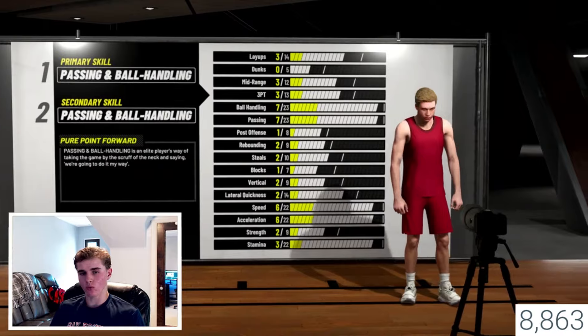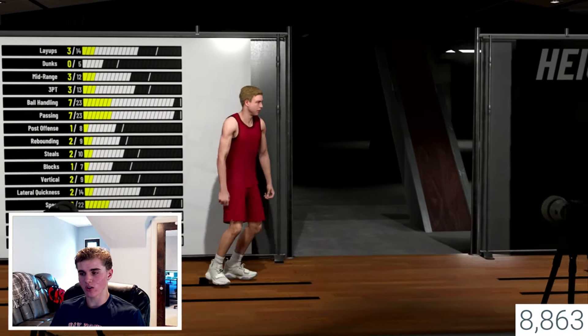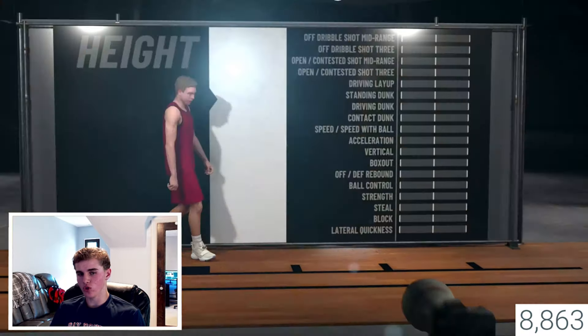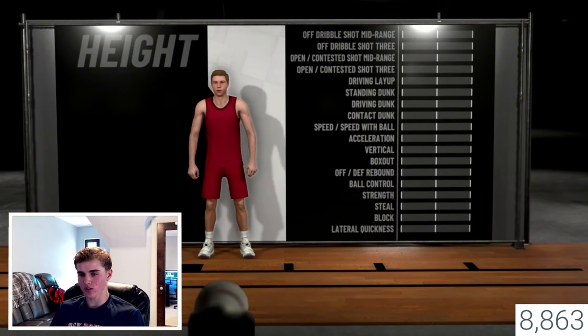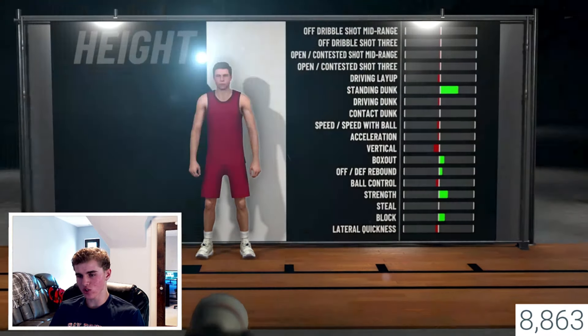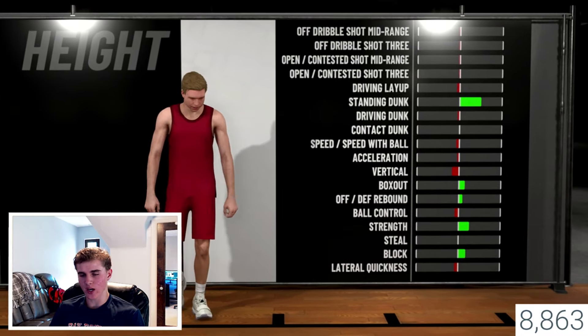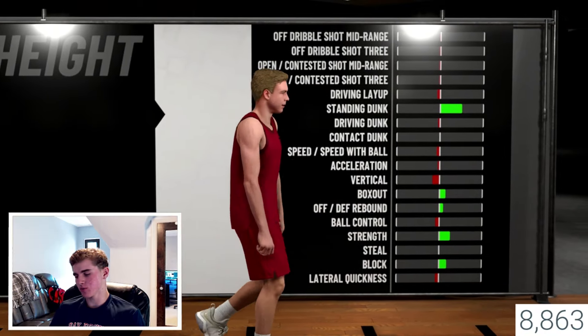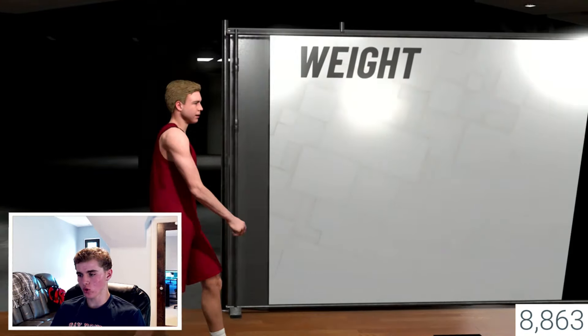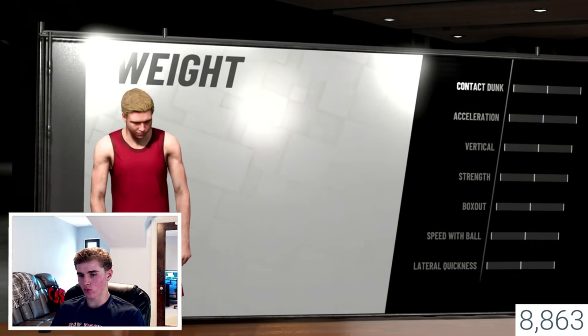Now it's going to take you to height, weight, arm span, all that good stuff. It starts you at 6'8" — you're going to go up to 6'10". Your weight, you can just bump that up maybe 5 to 10 pounds. And then your arm span, just move it up a little bit as well. After that we'll get to it shortly, but for now we're just going to roll through this.